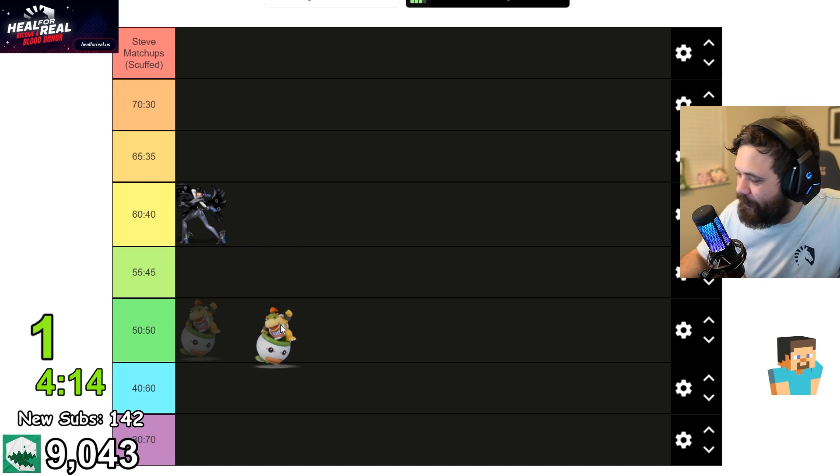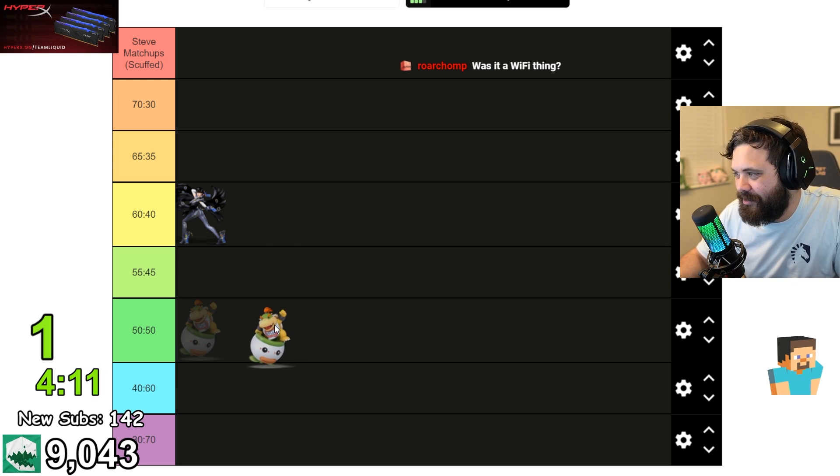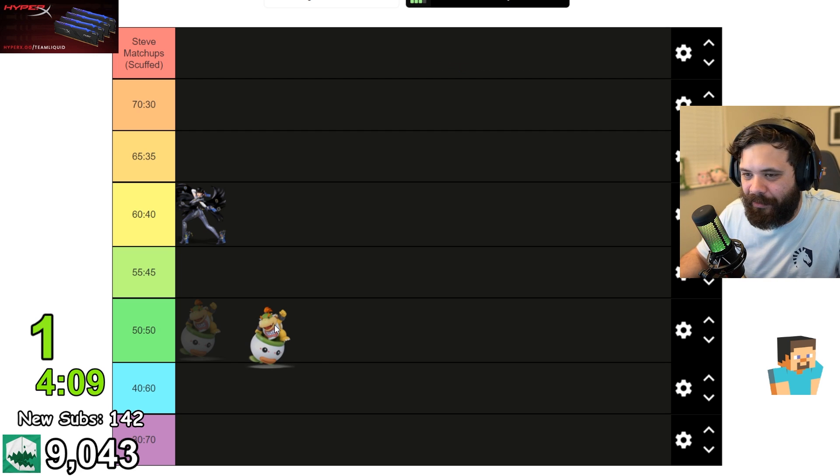Bowser Jr. — he has the Koopalings and Mega Koopas, but they can't get along because of the blocks. It's too bad, and of course when you go up you can't avoid the blocks, so Steve beats him.